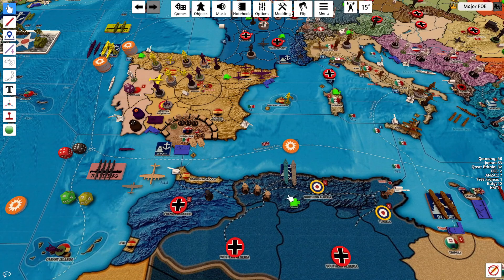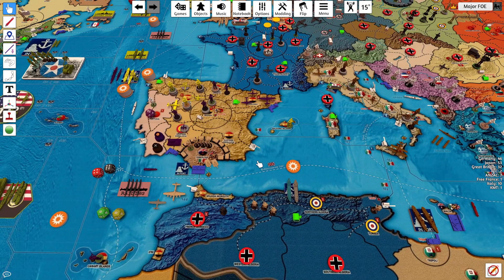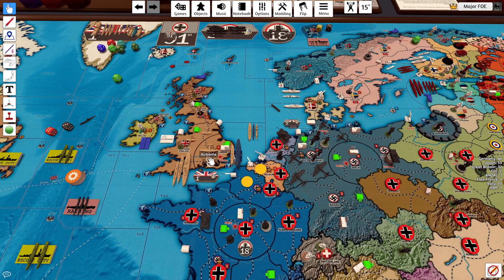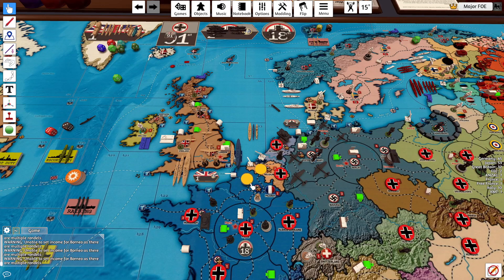These two transports drop one infantry here, three infantry here, and they both go into port in northern Algeria. The airborne on the air transport will drop into Picardy, just to be annoying.